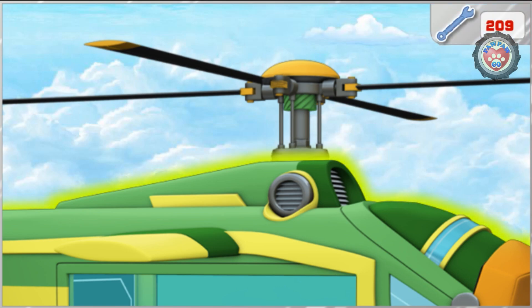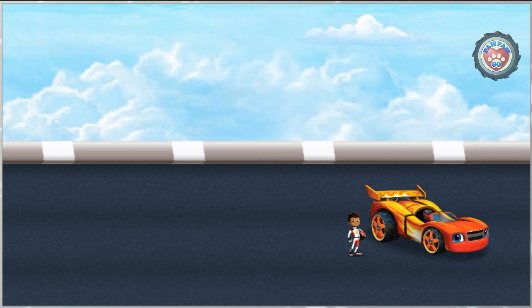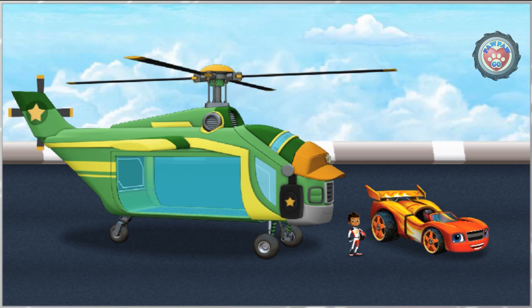Tap on Swoops to help repair him. Here you go, Swoops — rotor repaired! All those bolts and tools really helped out. You look great — go ahead, Swoops, give it a spin! Fantastic flying, Swoops! Swoops is ready for high-flying action. Thanks for helping! If you use the sky track again, tap the play again button.